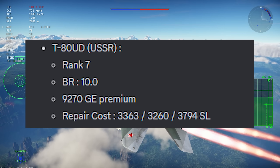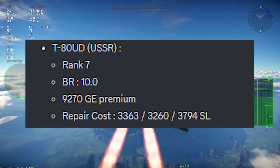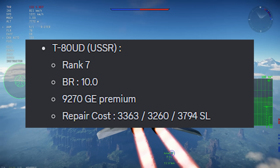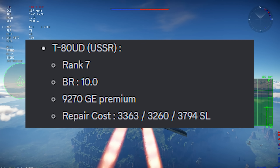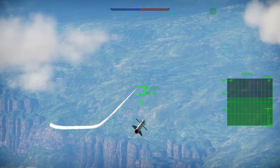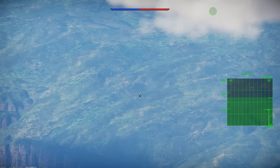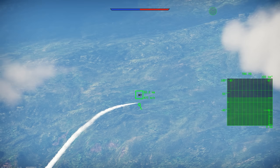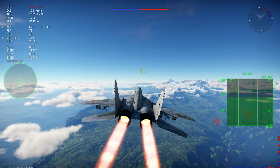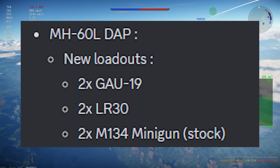The first one is an interesting one — it's for the T-80UD. You can see on screen right now that the T-80UD will actually be a GE premium for 9,270 GEs. I couldn't know if it was a pack or not during the dev server since content creators get those tanks, but there you go — the price of the T-80UD.